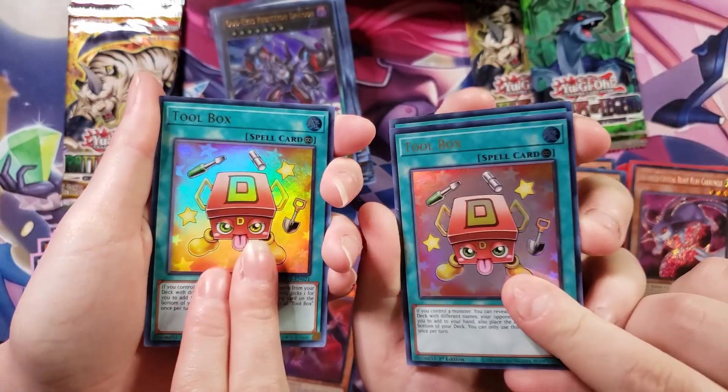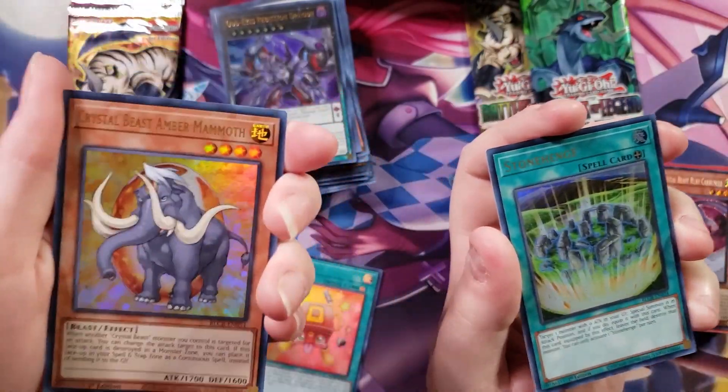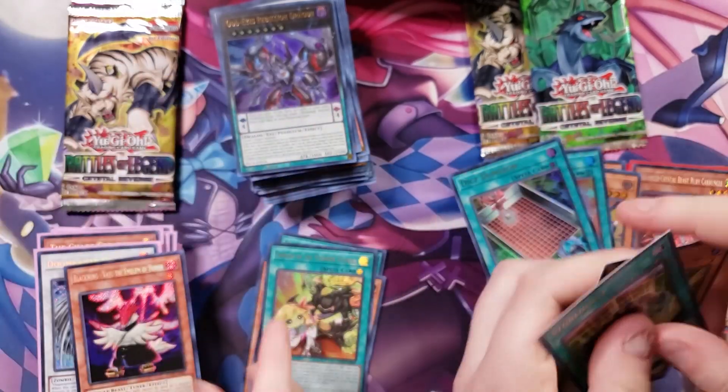We've got a Toolbox. Dice Dungeon and Stego. Layu. Crystal Beast. And then Crystal Skull.